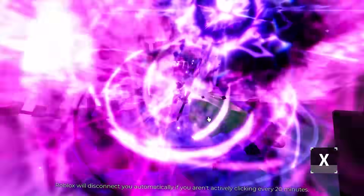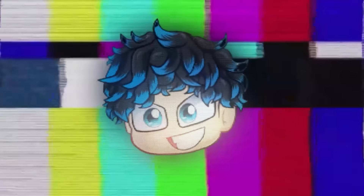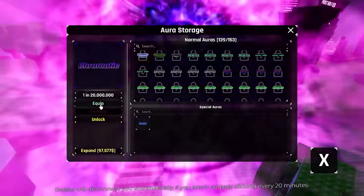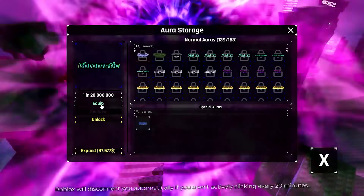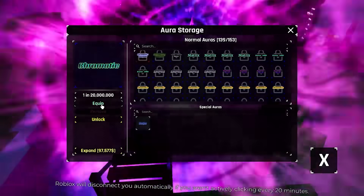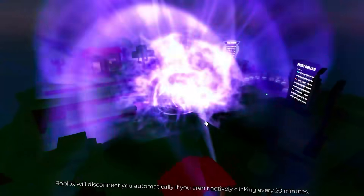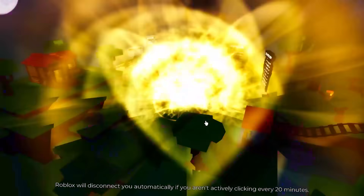I've equipped Oblivion and look how massive it is. It's so big. Let me try the chromatic again because honestly, that looks so cool - the fact that it was changing colors. Let's jump down, press X, go chromatic. It's even bigger - this is insane. This should not be in the game. I cannot zoom out any further, it's so big.